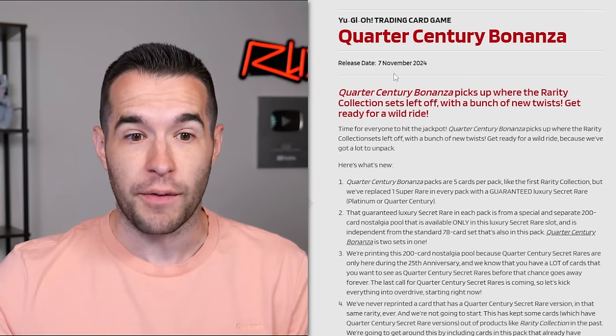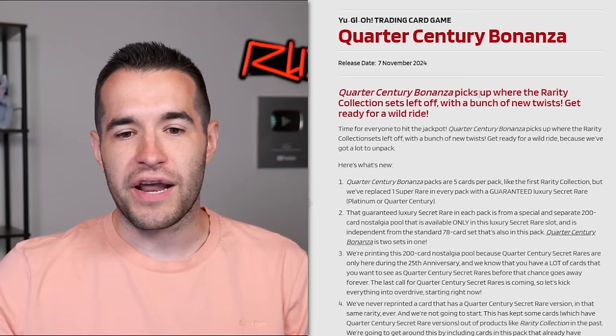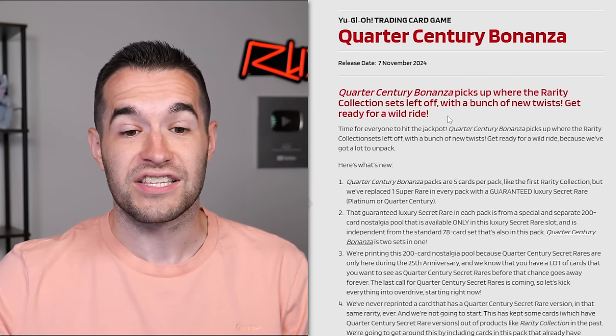Quarter Century Bonanza releases November 7th. That's kind of similar to when Rarity 1 came out, right? Every six months we have Rarity 1, Rarity 2, Quarter Century Bonanza - whatever that is. Quarter Century Bonanza picks up where the Rarity collection sets left off.